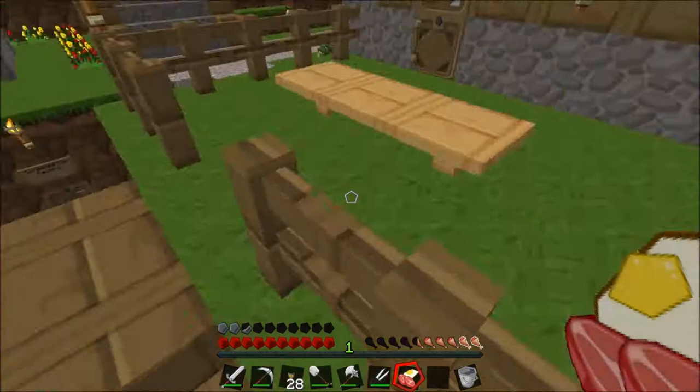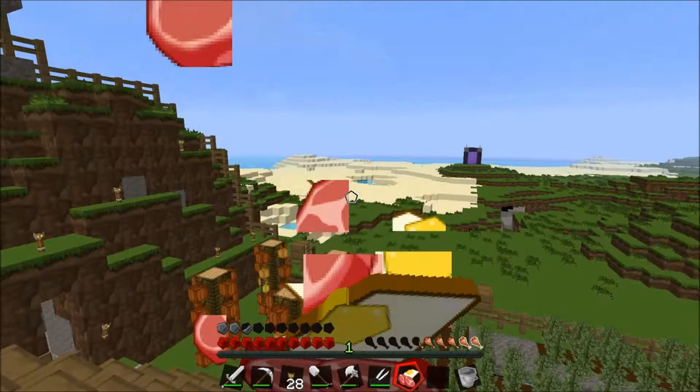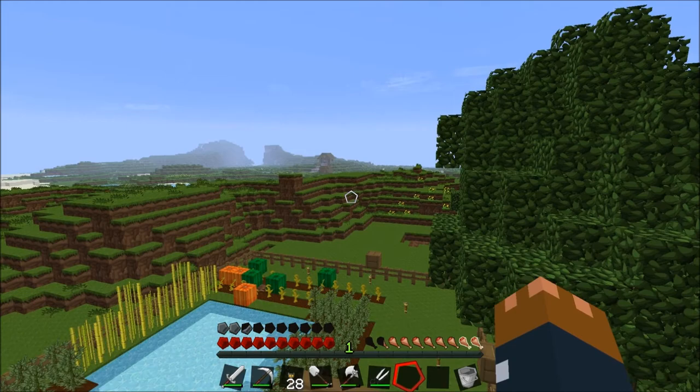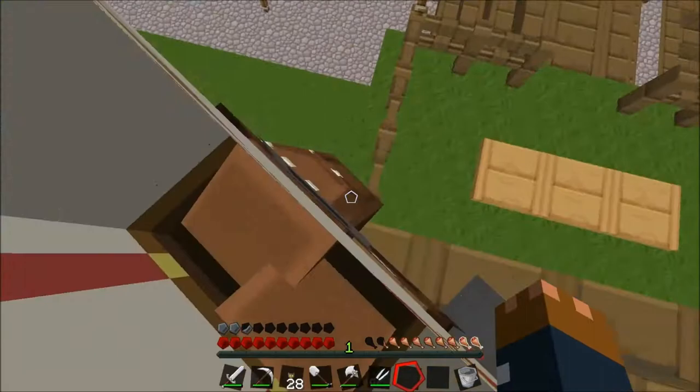Look over there, in like the direction of the melon farm — there's like a house or something. Yeah, a little square thing. It might be somewhere else's house... I think that's where Lancelot went mining. Yeah, that's Lancelot's mine thing. That might be Lancelot's house, maybe.